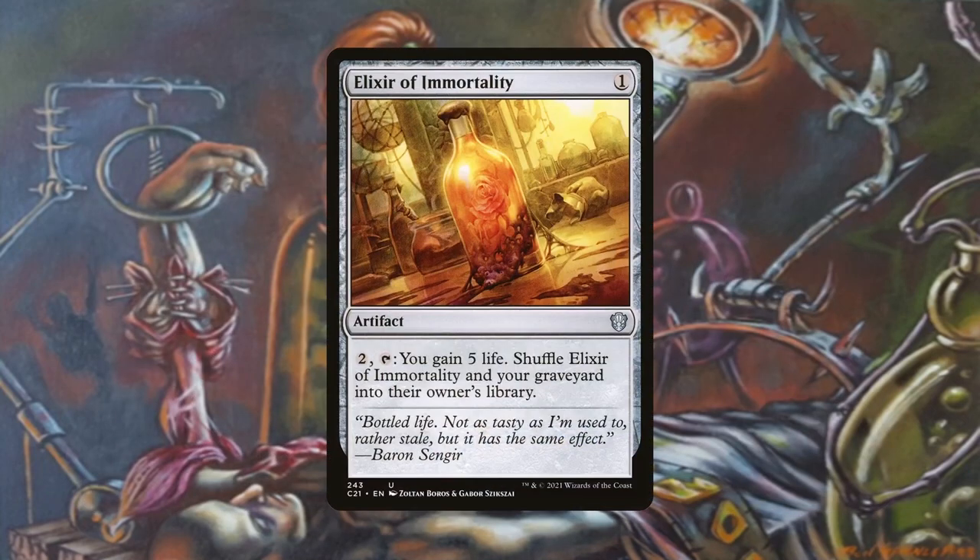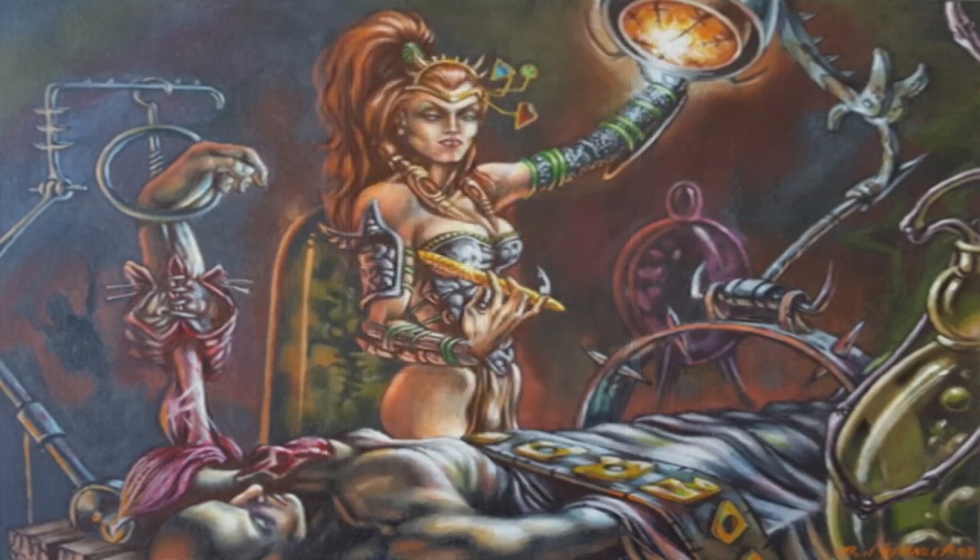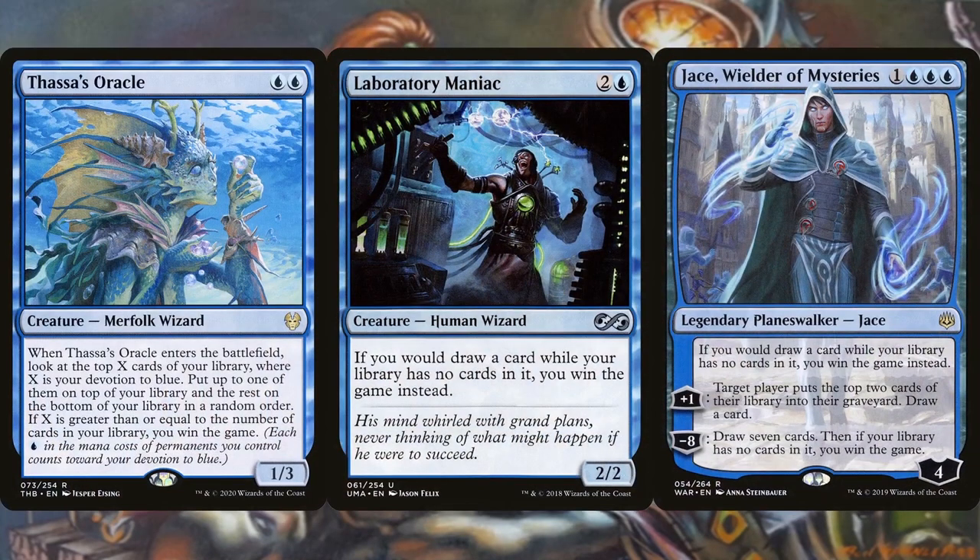For winning with the combo, Thassa's Oracle, Laboratory Maniac, and Jace Wielder of Mysteries are viable win cons when decking yourself. In response to Thassa's Oracle entering the battlefield, you can activate Shorikai, start the combo, and stop before drawing from an empty library. I personally do not run these since I'm quite bored of that style of win, but if that's your preference, go for it — they will certainly end the game once you're comboing off.